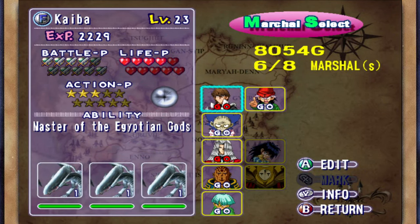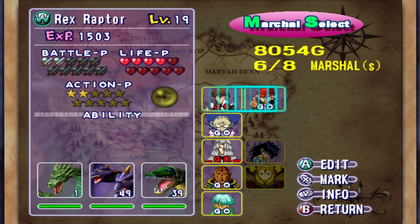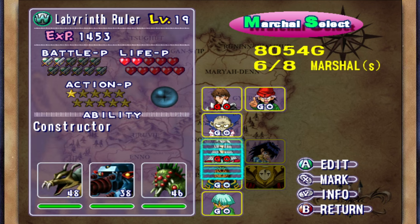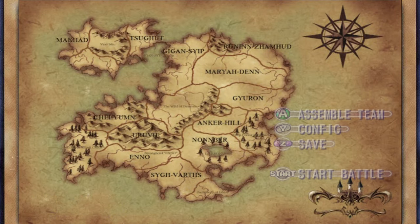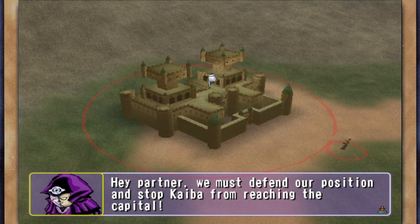Hello everybody and welcome back to more Yugioh: The Falsebound Kingdom, it's me Cooper. Today we're going on the mission Guidance, using Kaiba's brand new team of triple Blue Eyes. Rex Raptor is hanging out with a Thunder Dragon, Bones is the same, Pegasus is the same, Labyrinth Roar is the same, and Weevil is hanging out with his Insect Queen and Perfectly Ultimate Great Moth. Our team is really stacked but our Blue Eyes are quite young and need to be buffed.